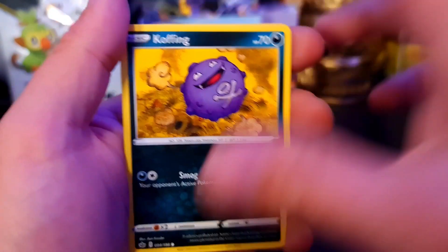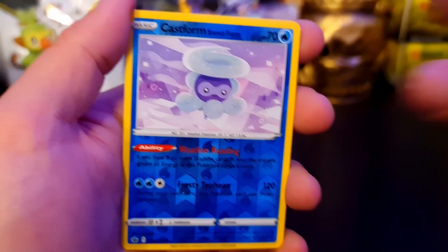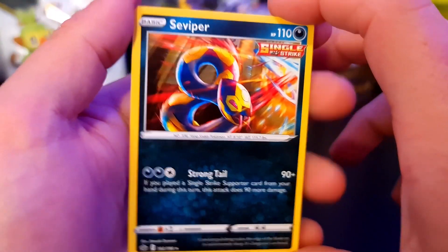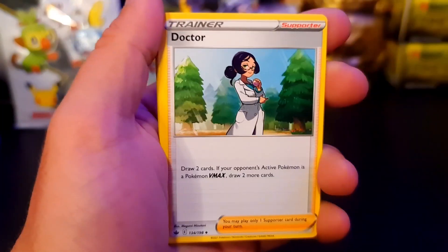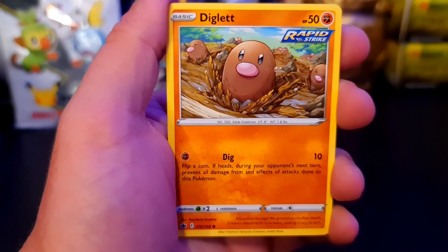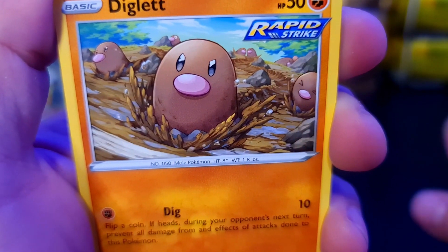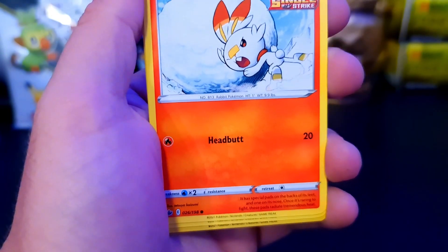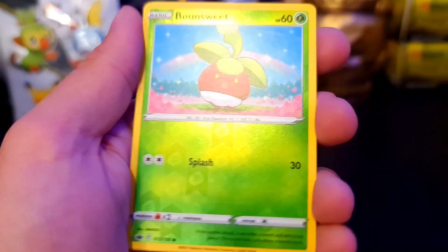Galarian Yamask. We have a Koffing. Oh, we got the Snowy Form Castform - that's cool, Reverse. And we have Ace of Viper. We have Zikod - water, dammit. Peony, Celio. We have Doctor again. We have Delibird - which we already saw. We have Gullet. We have Diglett running across the ground. We have Scorbunny - very nice. We have Squavit, we have the Bounsweet as the Reverse Holo.